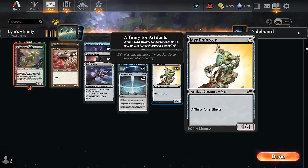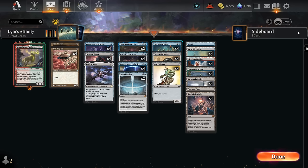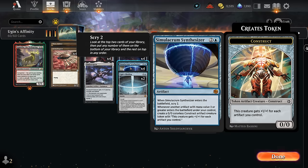We can sometimes cast affinity creatures for just zero mana if we have enough artifacts on the battlefield. Mirror Enforcer is the original, and then there's the more recent Frog Mirror Enforcer which can also be prototyped for three and a red, though we're usually more interested in the seven mana 4/4 we can cast for very cheap. We also have the full set of Thought Monitor, another seven mana artifact with affinity for artifacts that we can often cast for just a single blue.